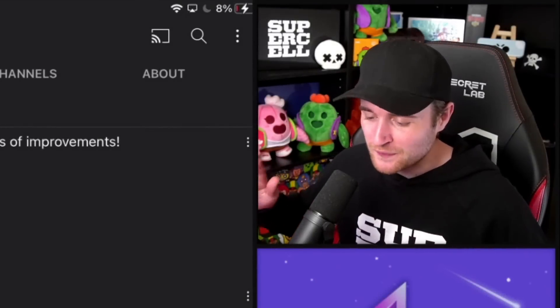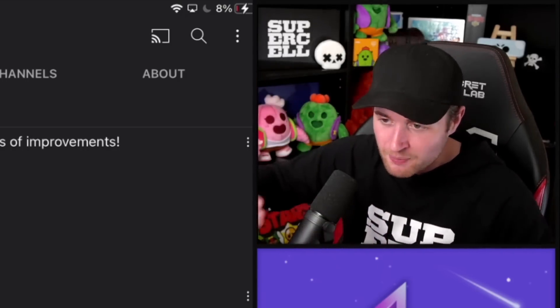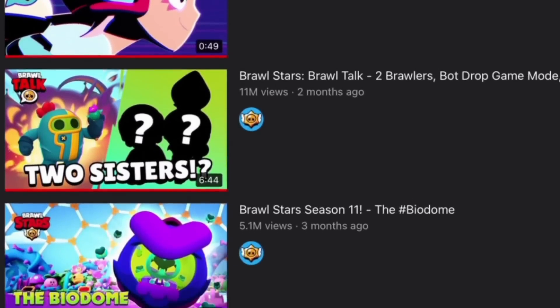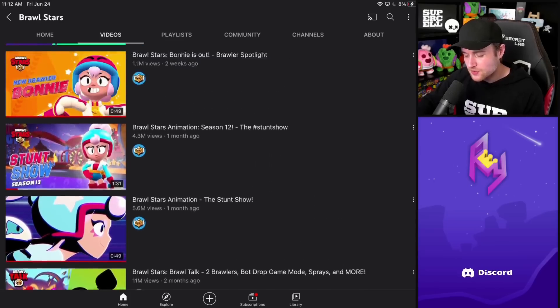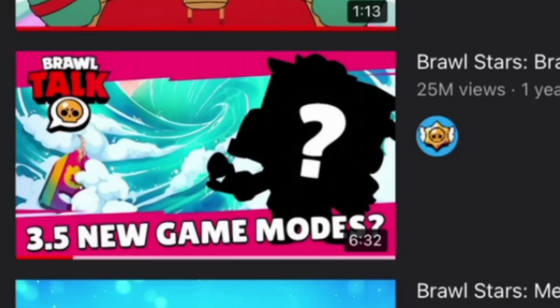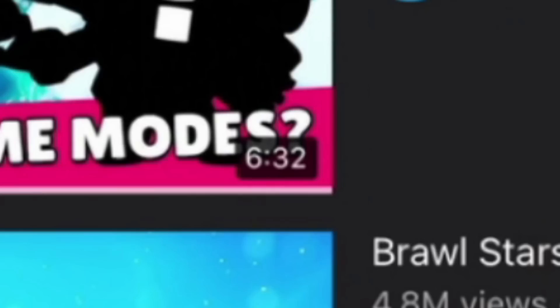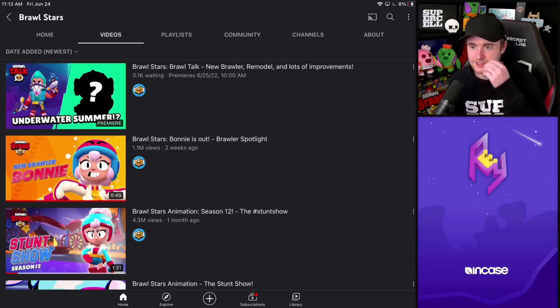Just to put this in perspective - in recent Brawl Talks I've noticed the durations have been trending upwards. Some of the more recent ones are six minutes and 44 seconds, six minutes and 39 seconds, and it's pretty rare to see a Brawl Talk in the seven-minute zone. The last summer update, which had a ton of content with literally two brawlers to showcase and a bunch of game modes, was six minutes and 32 seconds. This new one is almost a minute longer than last year's summer update, and this one only has one new brawler - so they don't need to showcase two. Pretty wild.